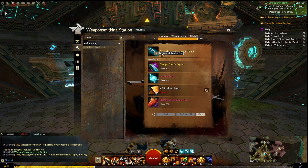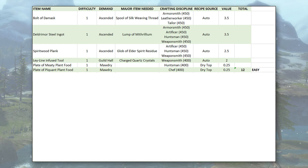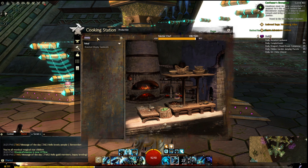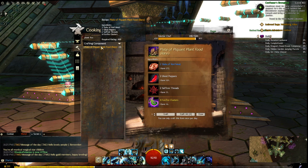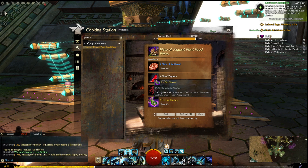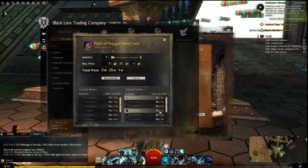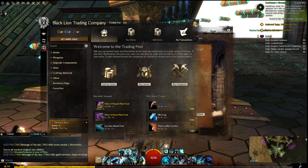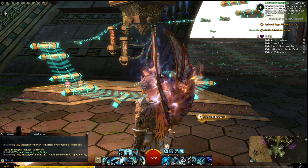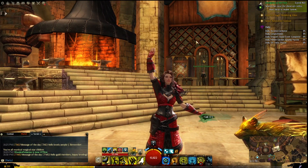The last two easy items are a Plate of Meaty Plant Food and a Plate of Pecan Plant Food. These are probably the easiest to make out of the six easy items, because the materials required are things you probably have tons of. For the Pecan Plant Food, you need Ghost Peppers, Saffron Thread, and Slab of Red Meat — all gatherable from around the world. The Foxfire Clusters are the only ones you might not have a ton of, as they're a rare drop from chopping trees. But you just need four of them to make the Plate of Pecan Plant Food.